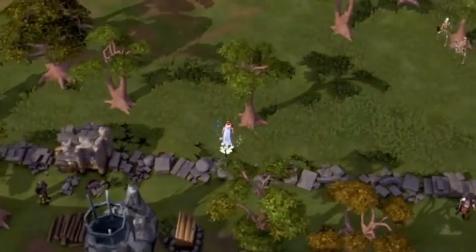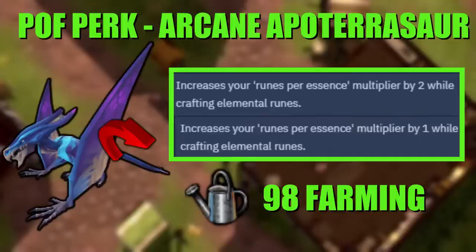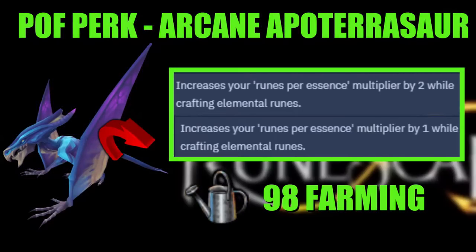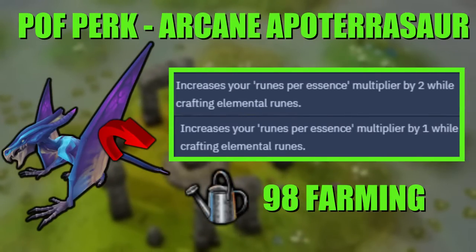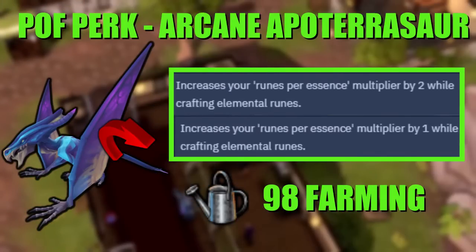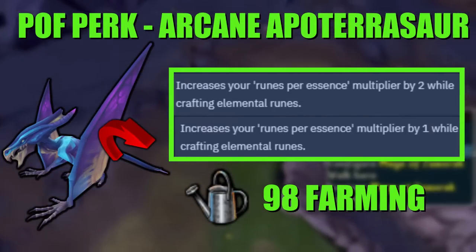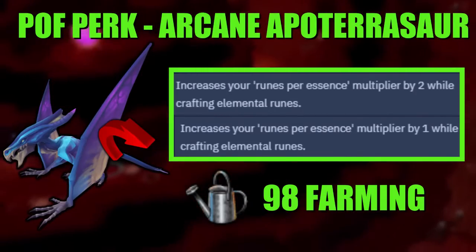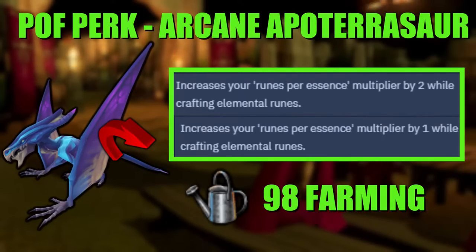Here's another very specific runecrafting unlock: a player-owned farm perk. If you have level 98 farming, you can put an arcane apaterasaur in your large pen, and if you have the perk for it after it's elder and you put a farm totem down — if you have two of these — it will increase your runes per essence multiplier by two while crafting elemental runes, which includes water runes. Tier one gives a multiplier of one, tier two gives a multiplier of two. So you're going to make a lot more money crafting water runes if you combine this with the Hero's Welcome Quest reward. It's only good if you're runecrafting water runes, but if you are, this is very, very strong and something you need.